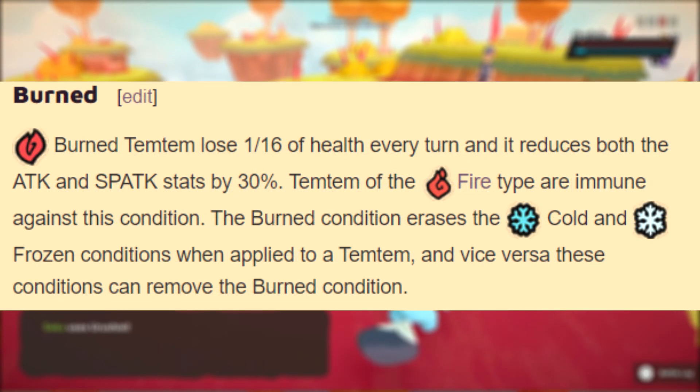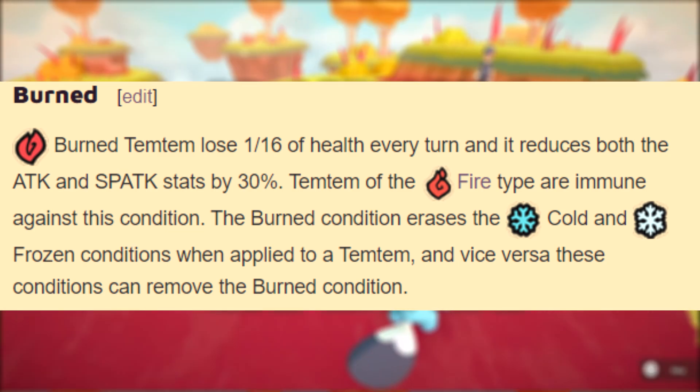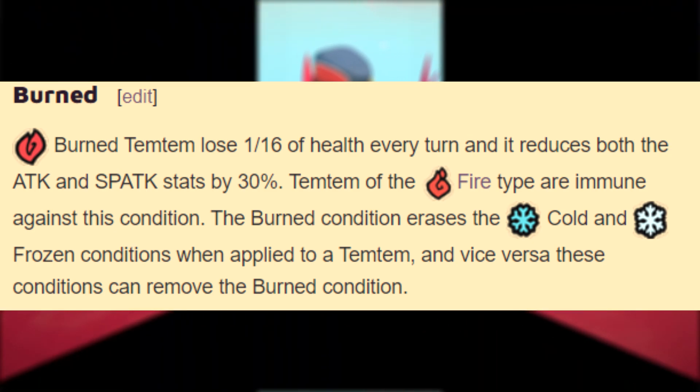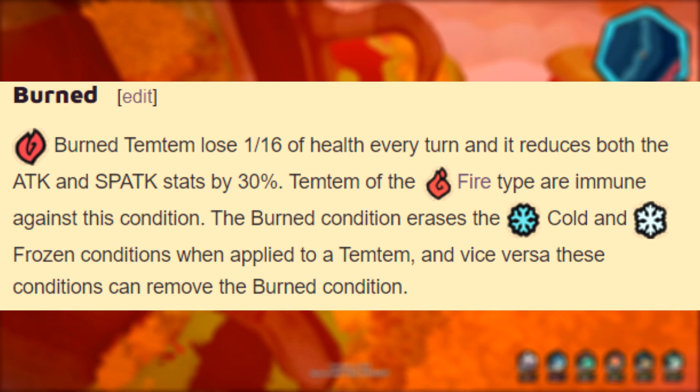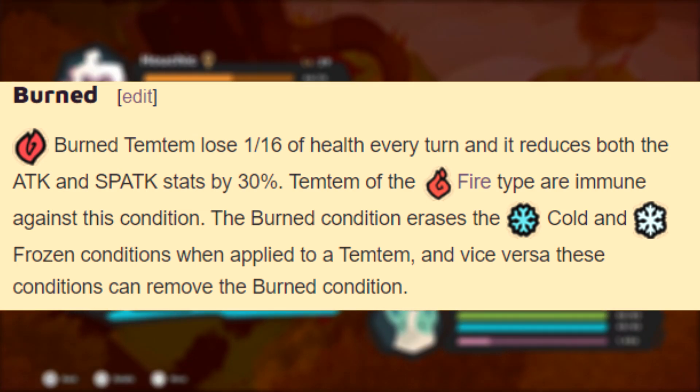Next we have the burn status, which damages the afflicted Temtem each turn whilst active, taking away 1/16th of its health each time. Furthermore, burned Temtem will receive a 30% nerf both to their physical and special stats for the duration of the burn. Fire types are immune to this. Burn will also remove, and is removed by, the cold and frozen statuses, which we're going to discuss next.